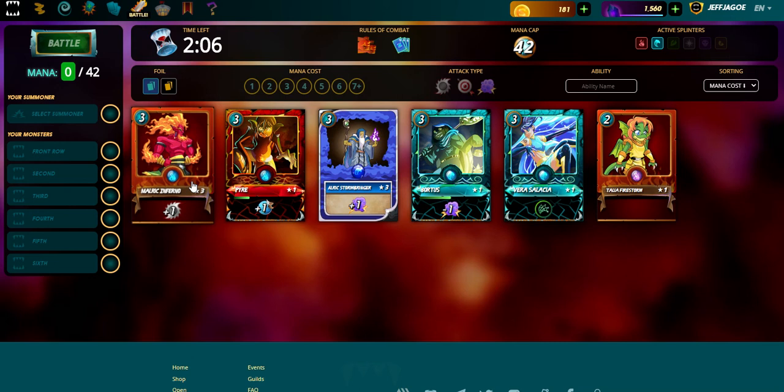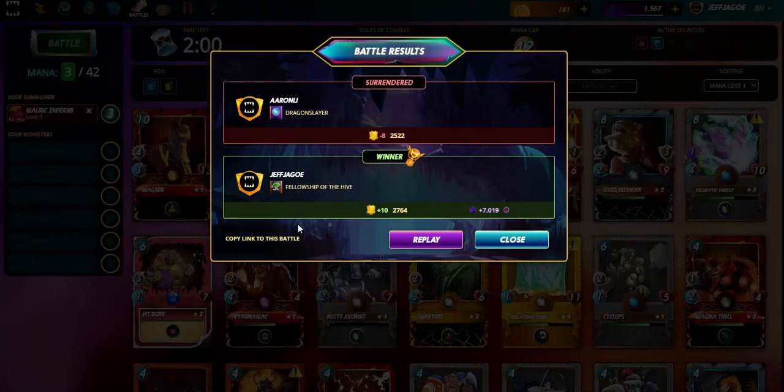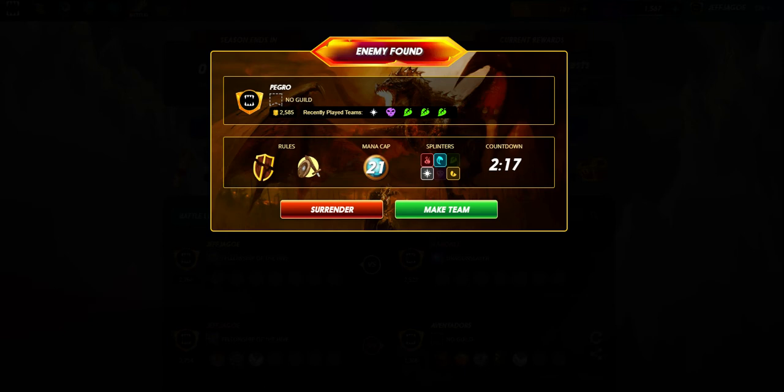We're gonna bring out Malrick Inferno — he's got a plus one on the melee attack. Looks like Aaron ran away, so let's just get one going again. I'd run away if I was him. I mean, I don't blame him, scary deck I've got right here.